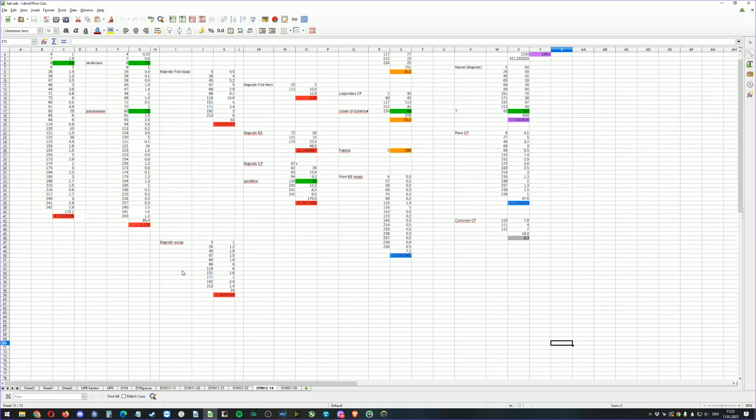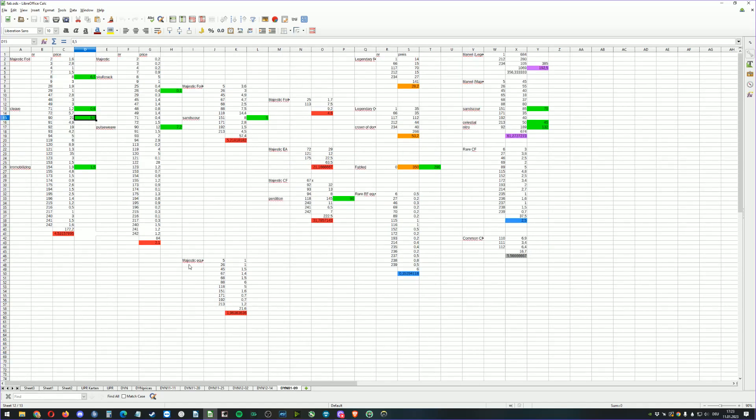Pulseweave is at 21 bucks — last month on December 14th it had been at 8.50. The normal version is at 12, it was at 7.20. So Pulseweave is absolutely spiking. Immobilizing Shot went up 40 cents. Sand Scour Great Bow went from 5 to 8.